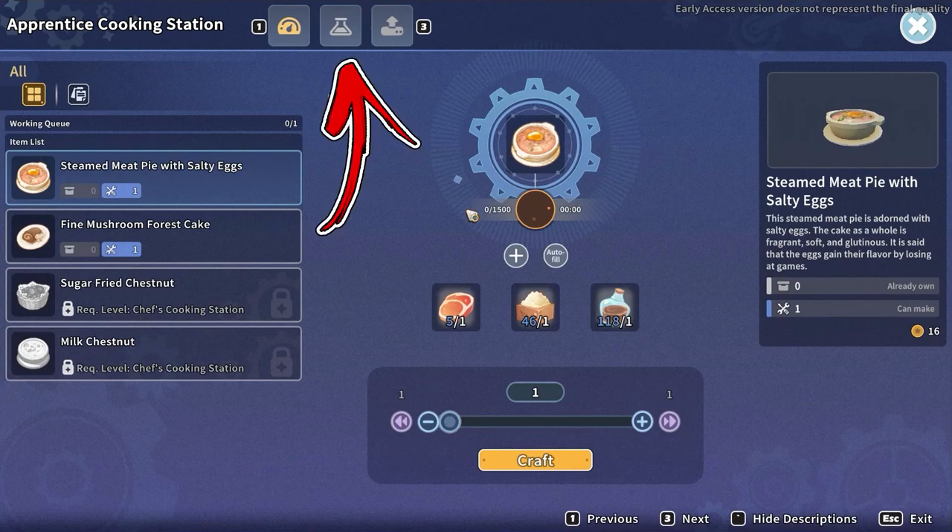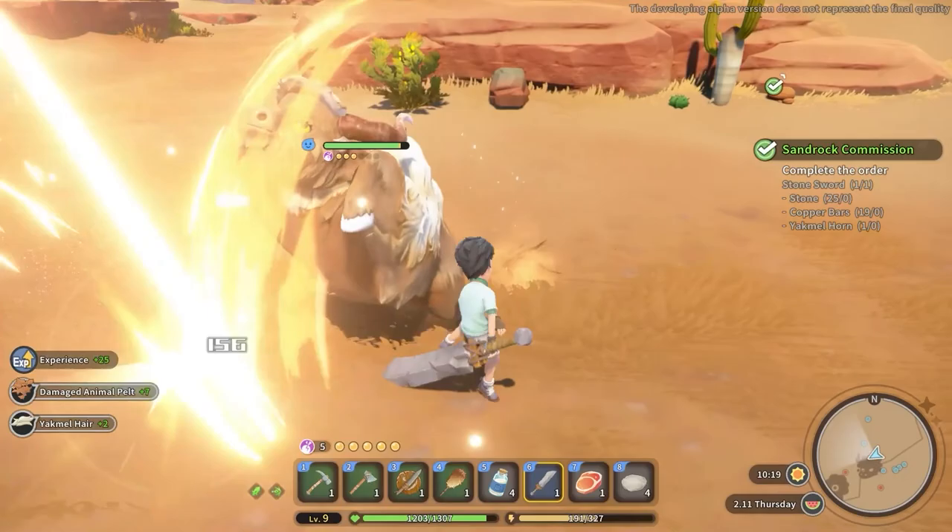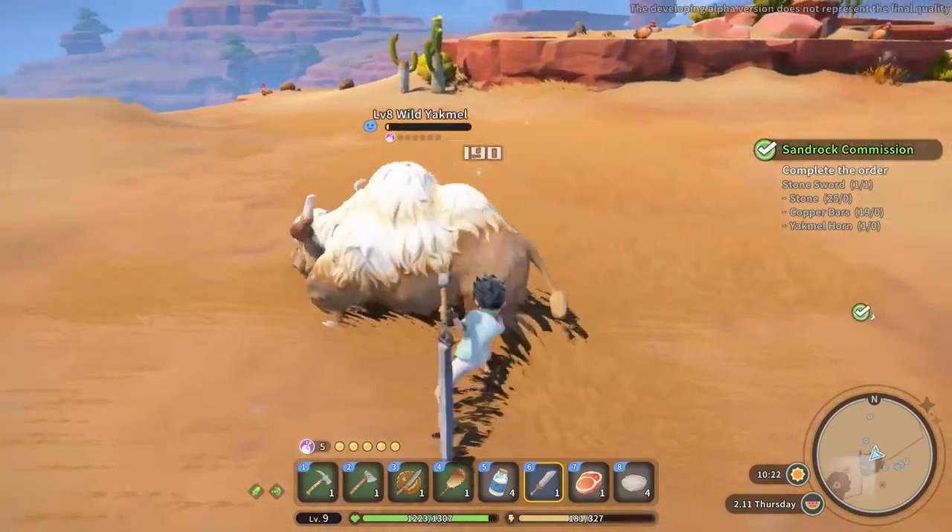You have to interact with it and access the Experimentation tab. In the cooking method, you have to select the cooking pot. The first ingredient is rib meat, which you can obtain by defeating the Yakmels.